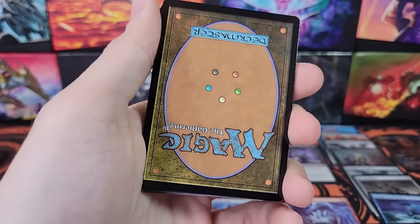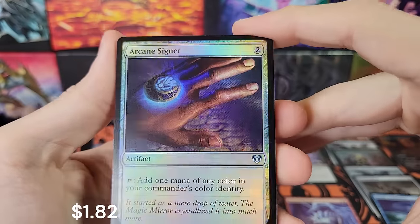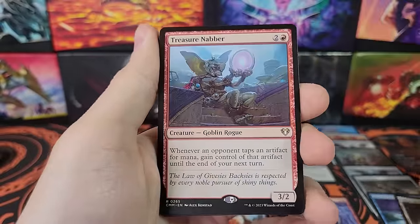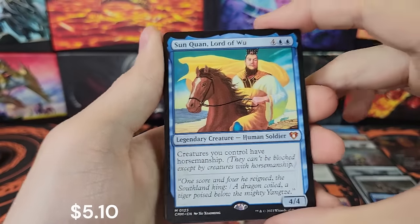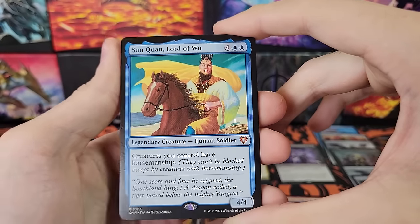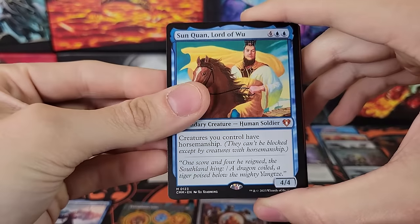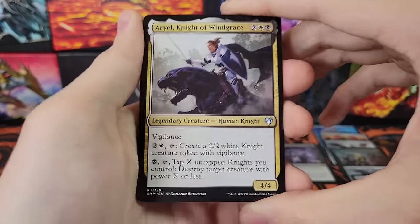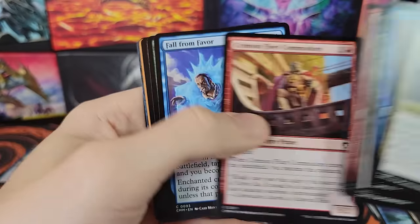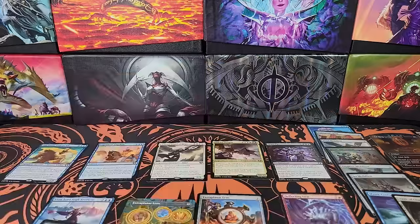An Omnath signed art card — cool, so we got three signed art cards out of this box. Arcane Signet in foil — nice, I'll take it. Vault of Champions, a nice rare. Treasure Nabber. And a good mythic for the last pack — Sun Chuan, I think. I know it's not pronounced how it looks because there are different dialects in Chinese and they spell it how they say it in one dialect. Kemba full art — alright.